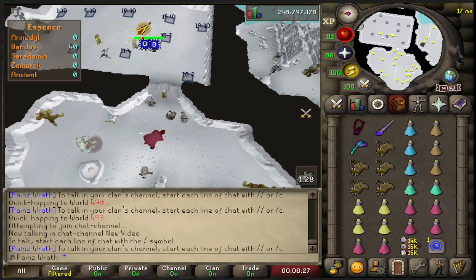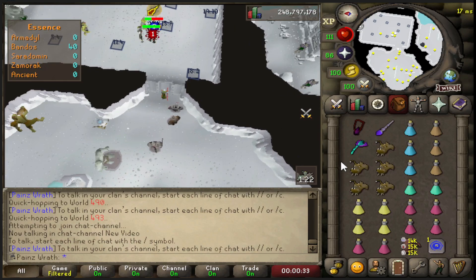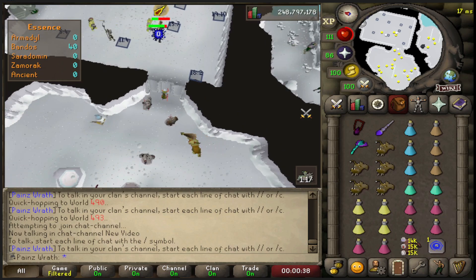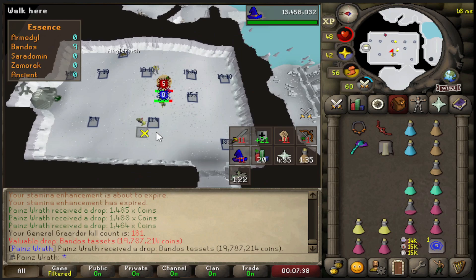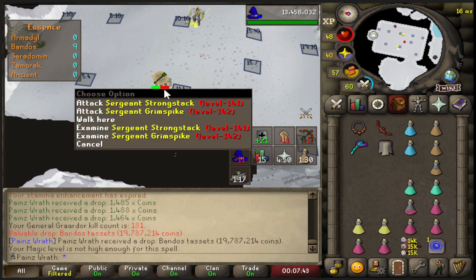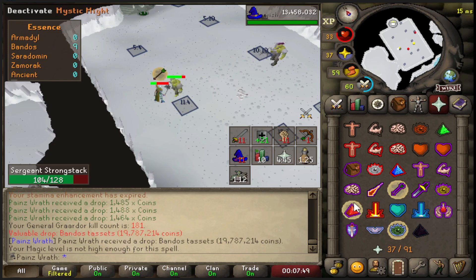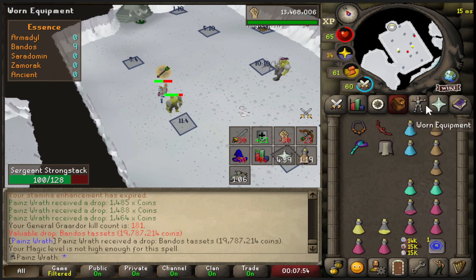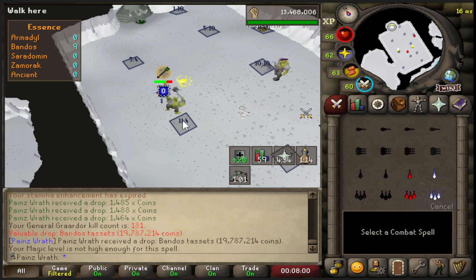Going in for another trip with slightly modified inventory. We'll probably get Thralls tomorrow and do the quest, and we'll need a lot of Bones to Peaches tabs. We just got Bandos Tassets! Oh my gosh, I'm so spooned. There's no way we just got Bandos Tassets - that's three tassets, two chestplates, and boots.